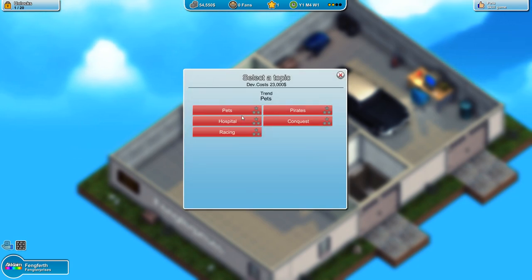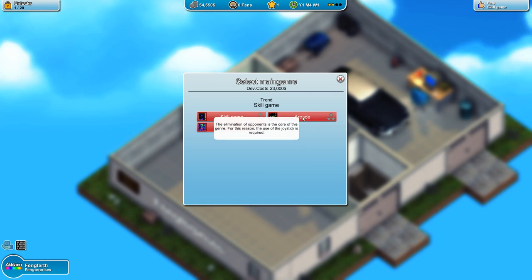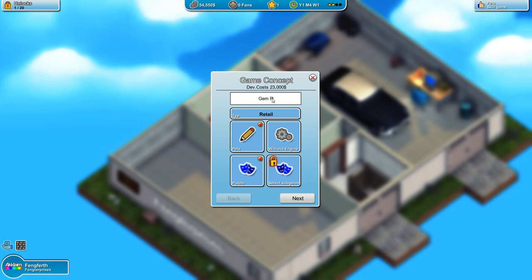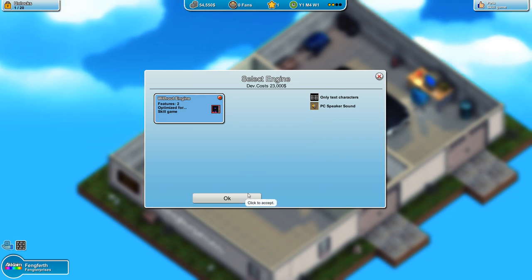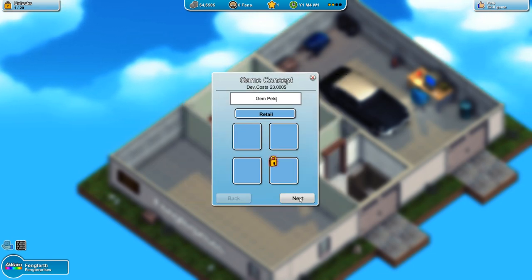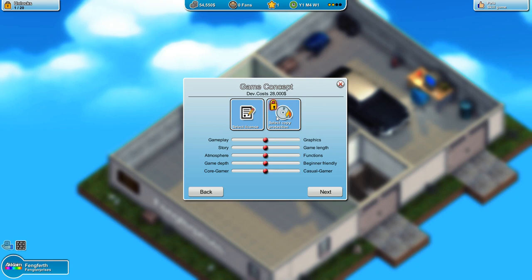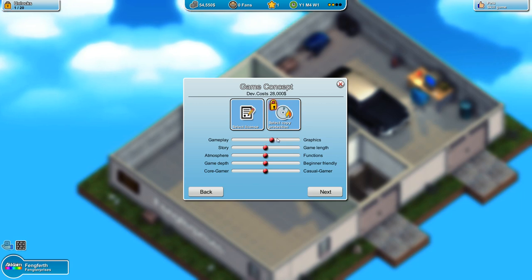To unlock the research room we need to make a game first, so let's make the cheapest game we can. I want to go with pets since I know the setup for that. We'll go with a puzzle game — we'll call it Gem Pets. It's got no engine because we don't have one. There are only two features for games with no engine, and it's for a skill game — so we might just play it as a skill game instead. Platform. Let's go with that.